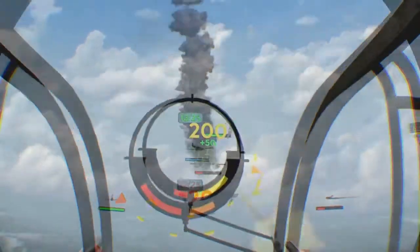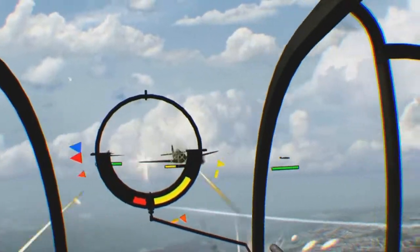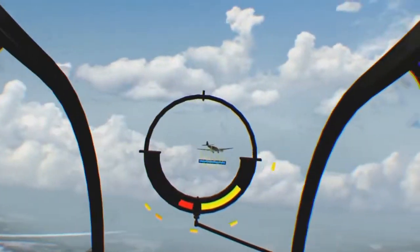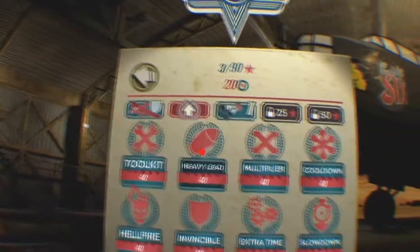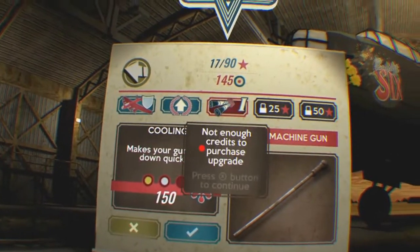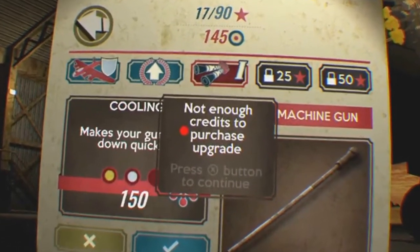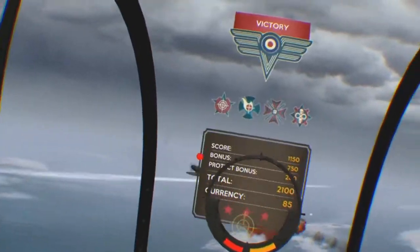To help you take them down, you can shoot power-ups that fall from friendly planes. These include a Hellfire mode, which is basically rapid fire, and another one where you can slow down time. There are quite a lot of power-ups overall, and you can upgrade them too, along with your weapons and armor on your plane. To upgrade them you need currency that you obtain for completing each mission.